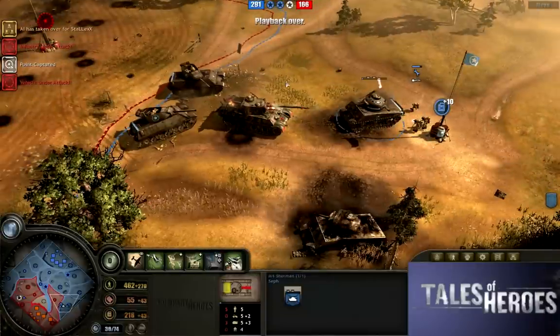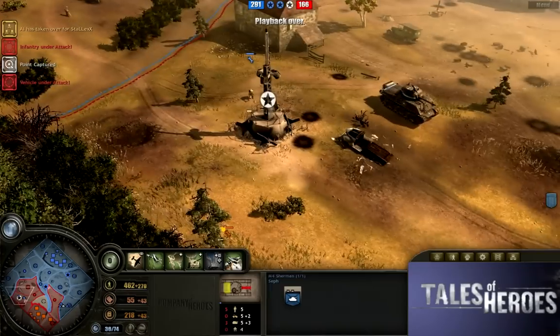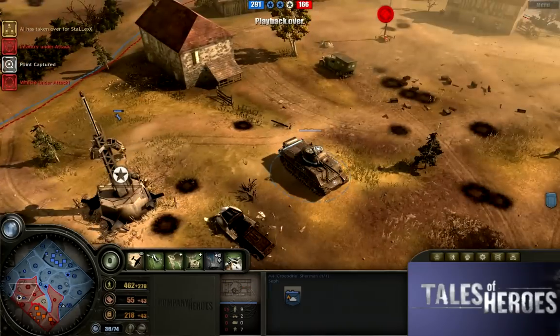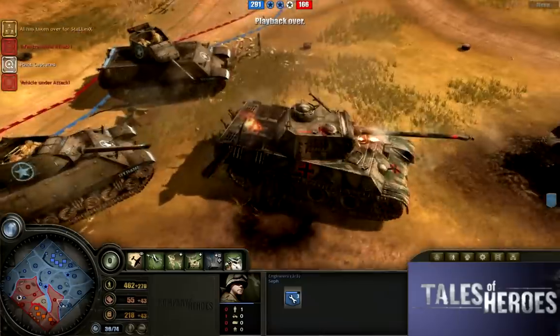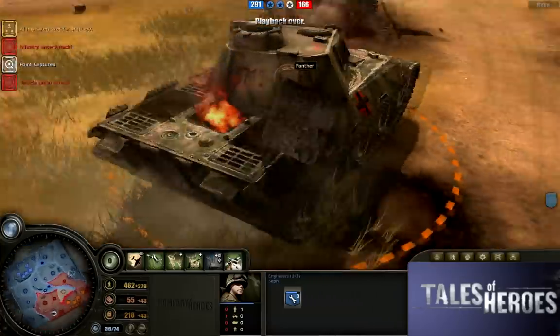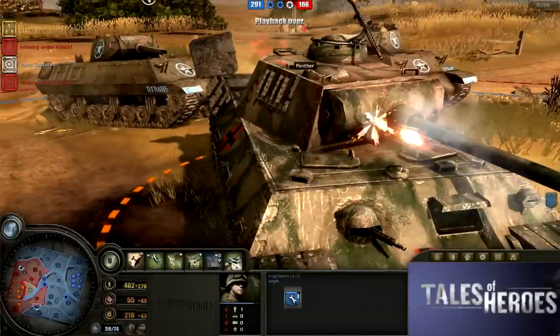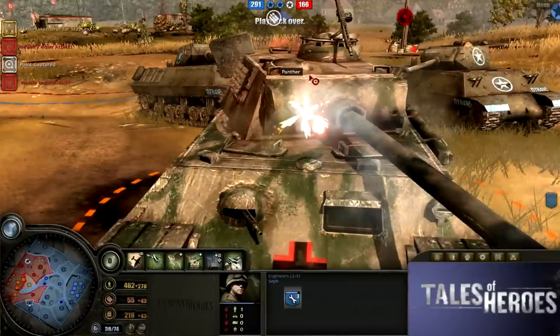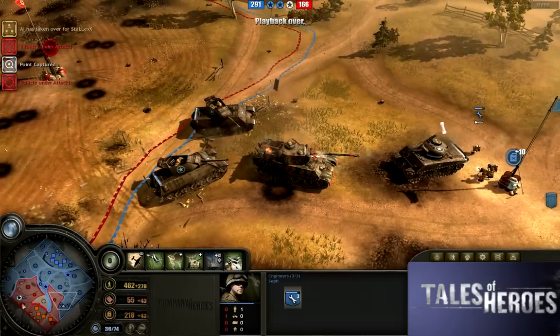Nobody's getting my Company of Heroes one though — that one's just too awesome. I'm going to hold on to that forever. And my Rise of Nations poster signed by Brian Reynolds — those are both cherished. There's not much to say about that game — it had some awesome moments. Any final comments? I didn't know who was going to win the whole time. With the Panthers he was going to be able to push back, but the bombing runs were phenomenal and the Sherman micro was very good. Well done Sefa, and well played Stalax as well — that must have been a very difficult game. That's why I still love this game because it can still do that to me too.